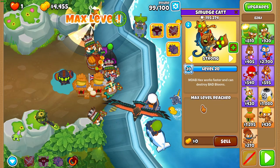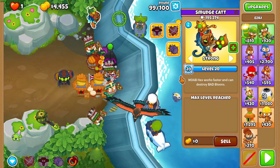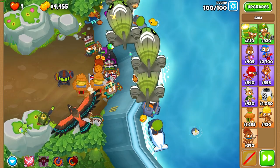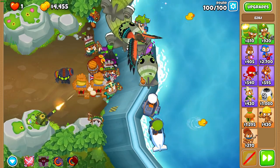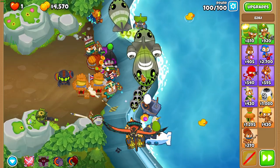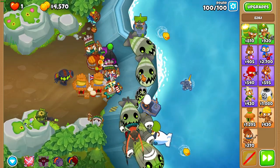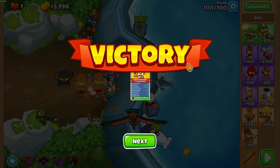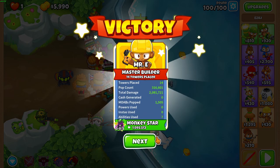Round 100 is even simpler. Buy Azealia's level 20. You want to wait until Power Wukai starts attacking the BAD and then use Moab Hex — I used it a bit too early and it turned into ZOMGs, but Power Wukai is just so strong it still worked out completely fine. And yeah, I hope you enjoyed.